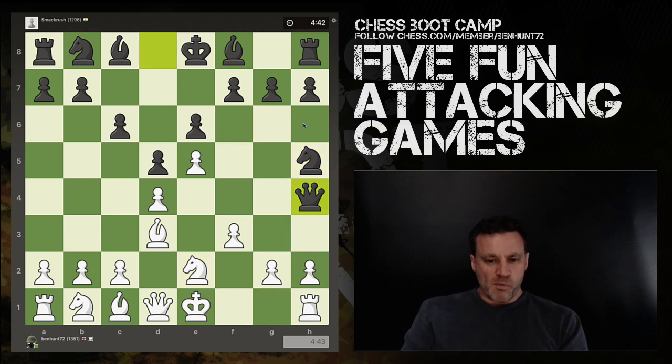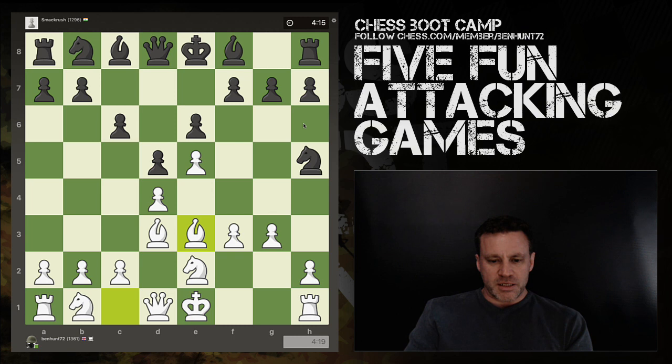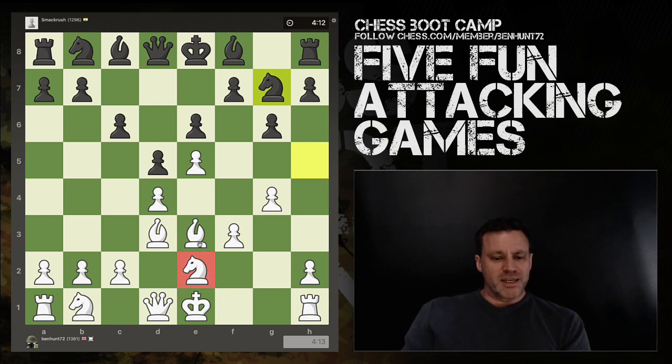I played knight e2 and now his queen comes out with check, but I have g3 so it's fine. The queen retreats and I develop my bishop. There's a slight worry about the queen coming in behind my pawn, so maybe put the bishop here to play bishop f2 in that instance. It seems as though black may have figured out the threat — I deliver g4 anyway and force the knight backwards. Now I've got a nice lead in development.